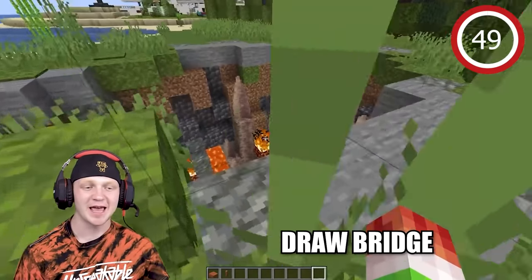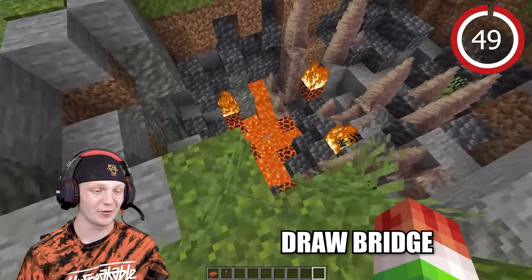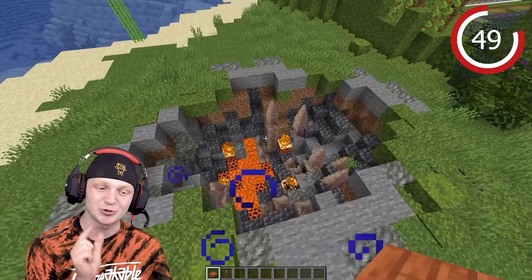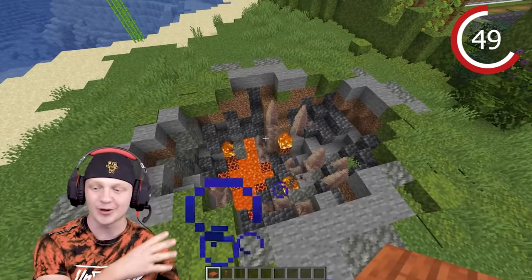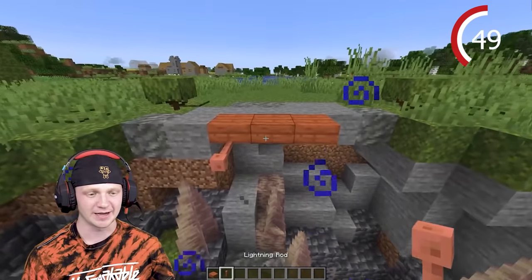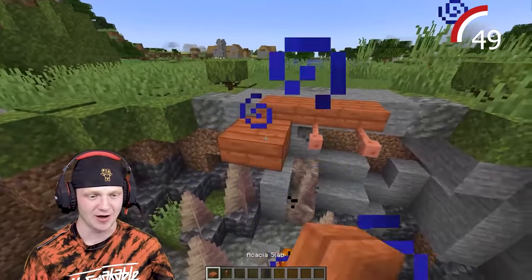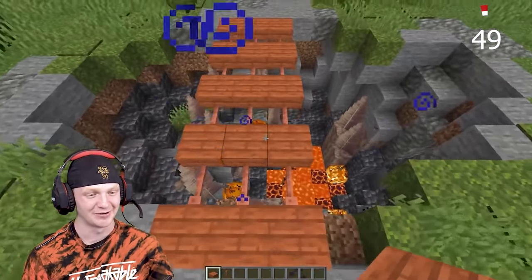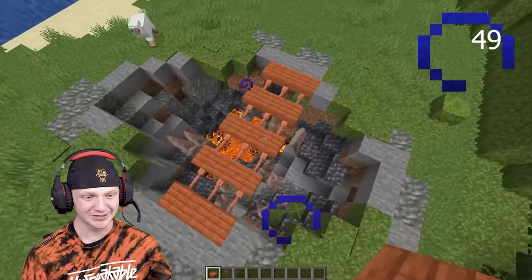For a ravine or cave entrance, you can do crazy things like drop in some lava and magma, then add a drawstring bridge going across. Spawn in some slabs, connect them with lightning rods, and look at that — you have a little bridge. Just be careful, you can still fall in between them.